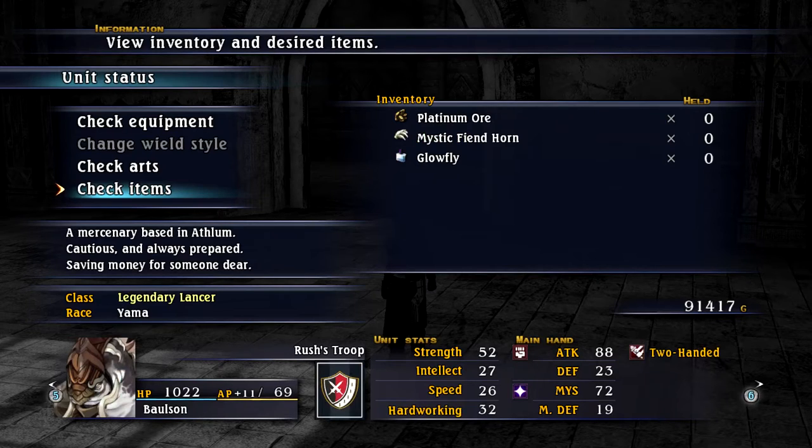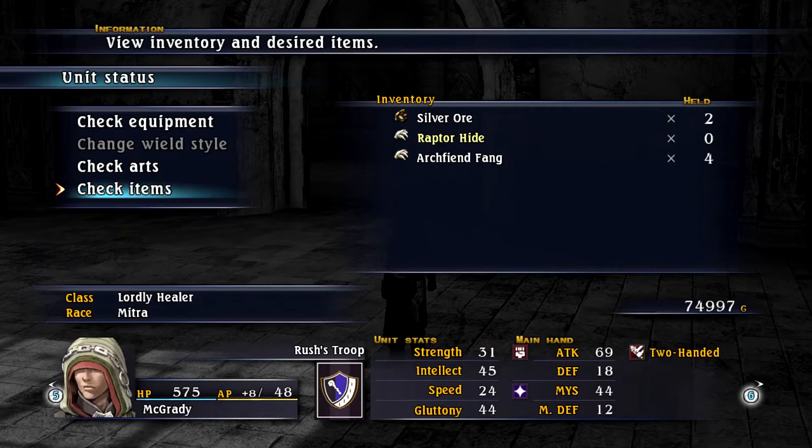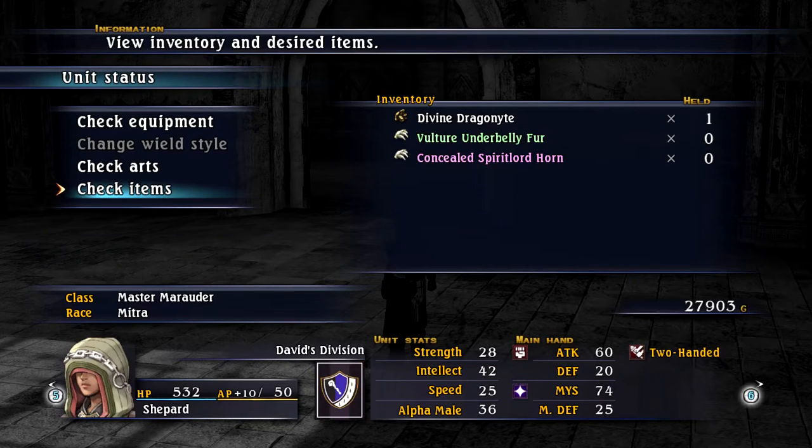Balson needs Platinum Ore, a Mystic Fiend Horn, and a Glowfly. Platinum Ore I can buy. Meteorite I can buy. Shedhusk — no idea. Ryocean Steel there again. Lowbell Shell — I thought I had some of those. Mystic Fiend Fang — I don't know. Silver Ore, Raptor Hides — I don't know where Raptors come from. Arch Fiend — I don't know what an Arch Fiend is, but I've got four of those already. Superior Cotton — no idea, everybody wants that. Pixie's Rose — nope. Grand Spider Scalp, Thick Beast Hide, Divine Dragonite, Vulture Underbelly Fur, Concealed Spirit Lord Horn.